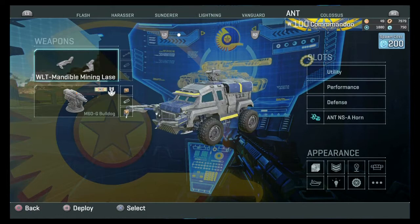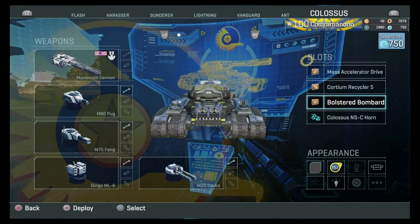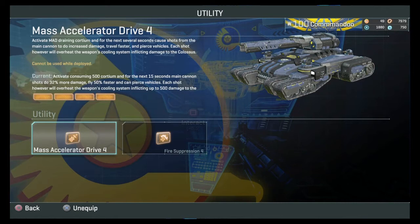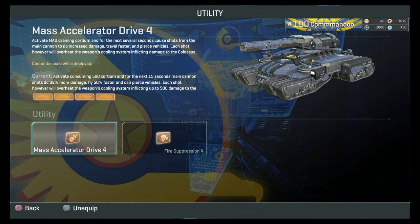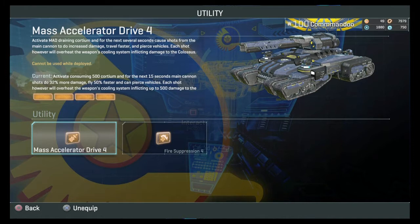To get Cortium, you need an ANT. The ANT can farm Cortium and give it to the Colossus tank. Cortium keeps the shield up — the Colossus has a shield around it. When the shield is being bombarded, it consumes Cortium. An ANT can give the Colossus Cortium while under fire, keeping it alive much longer. Mass Accelerator Drive, once activated, takes 500 Cortium, and for the next 15 seconds shots do 30-32% more damage, fly 50% faster, and pierce vehicles — going through one and hitting the one behind.